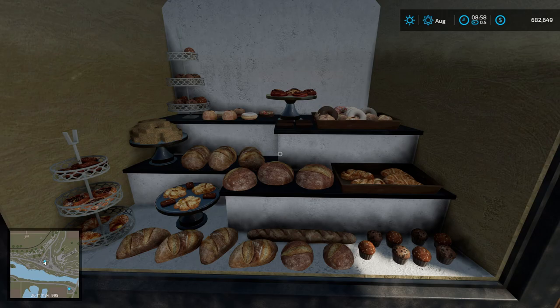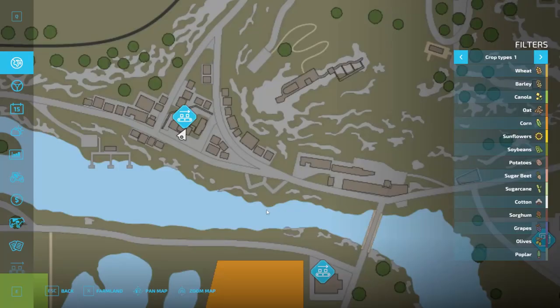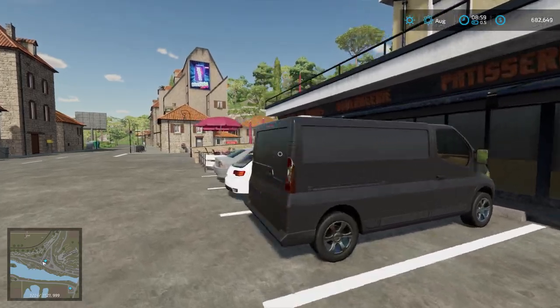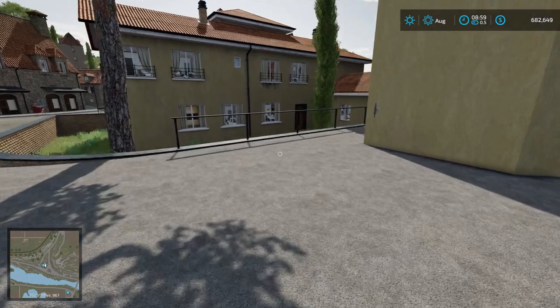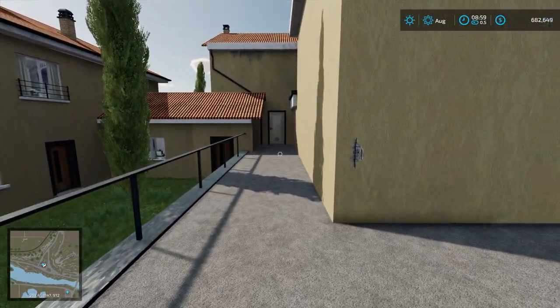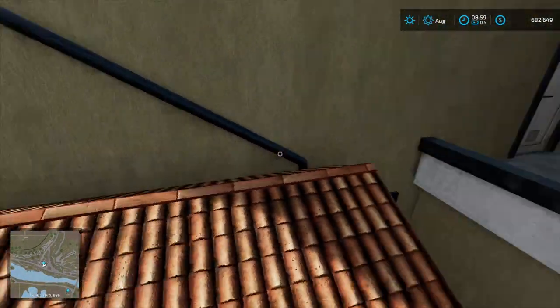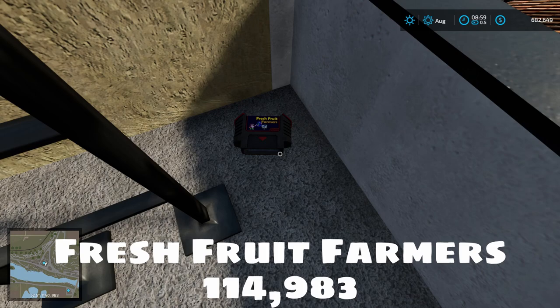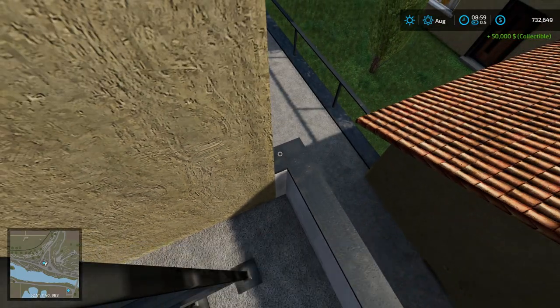This map makes me so hungry! The next one is not far from where we picked up Wheat Gobbler. Fast travel to the bakery or just walk — it's not very far. Walk around the side, there's a little ramp, go up the ramp around to the back, find this little alley. Jump up on top of the roof, jump across, look at the base of the steps and you'll find Fresh Fruit Farmers at 1140, 983. Just eight to go!